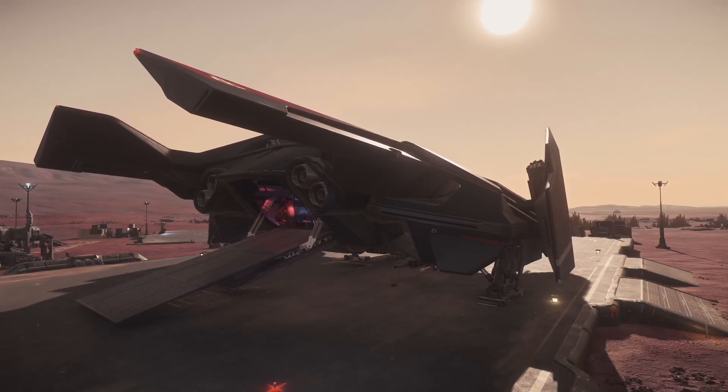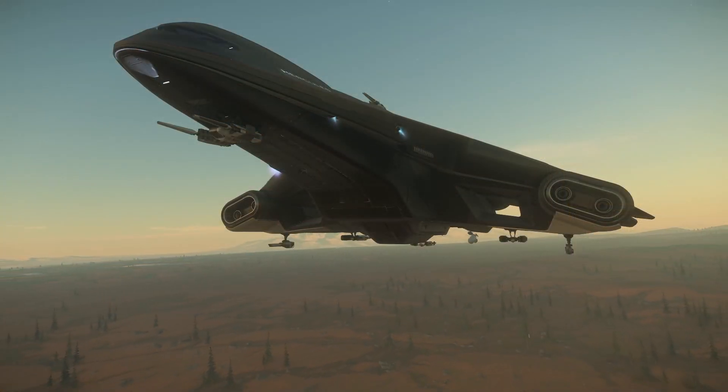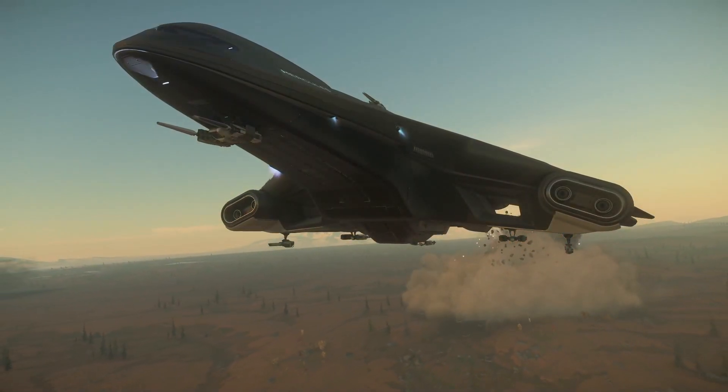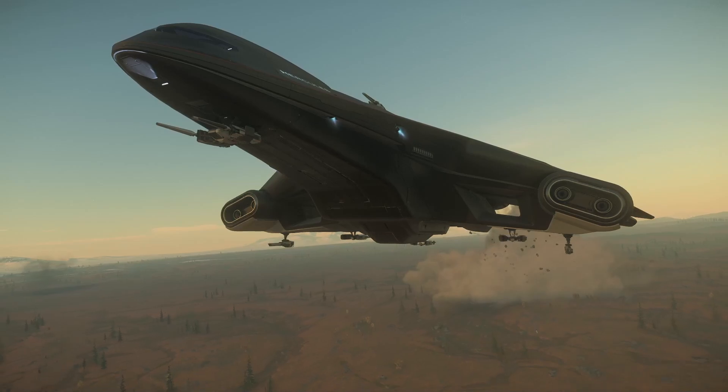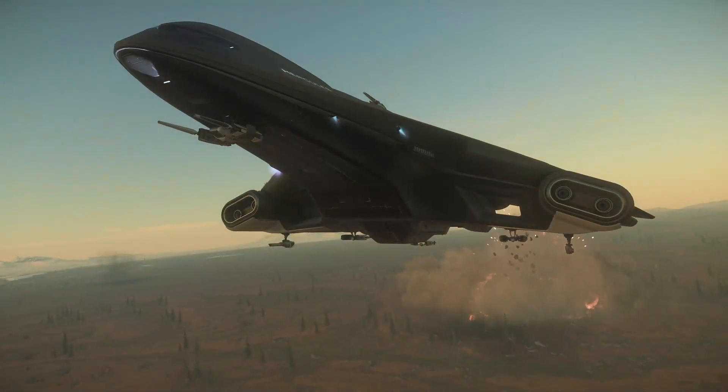The A2 especially does one thing extremely well — raining hellfire on the ground below from any height that still has gravitational pull down to the surface. With its slick stealth flat black paint and red accents, if you see this thing coming over the horizon at you, definitely worry and accept what is about to come.